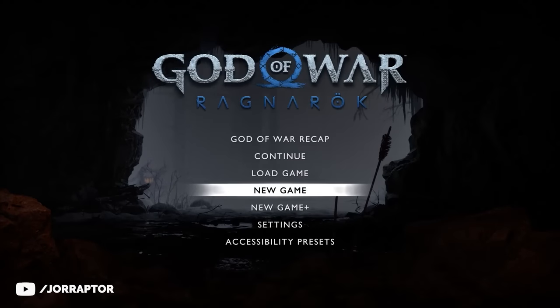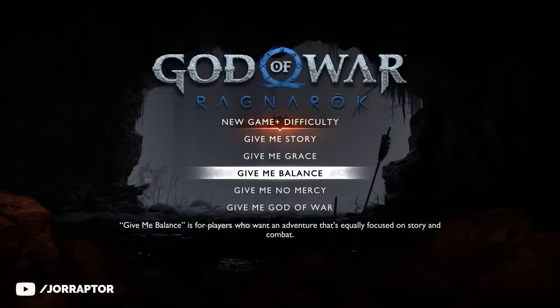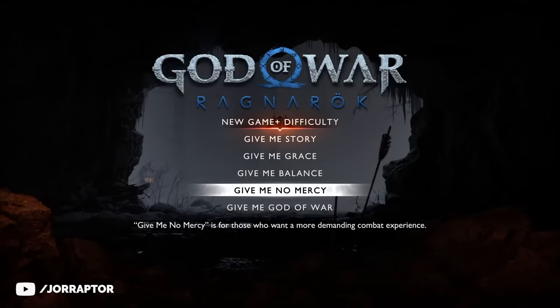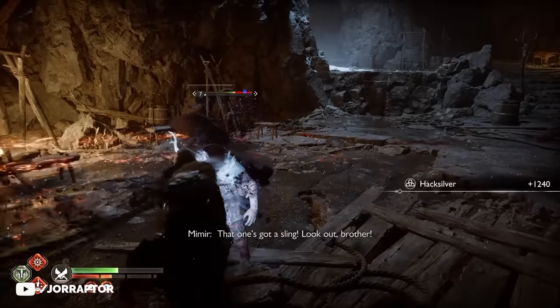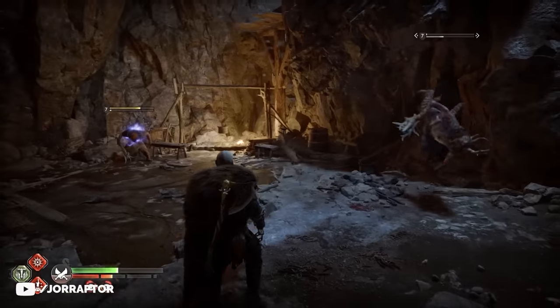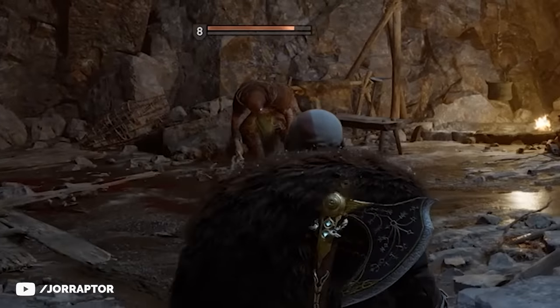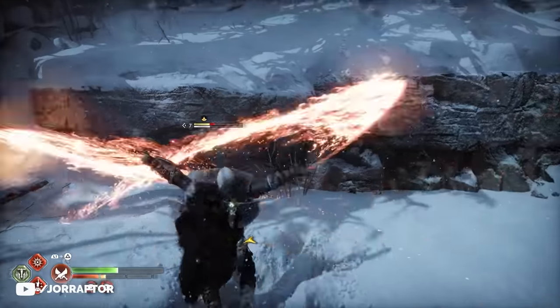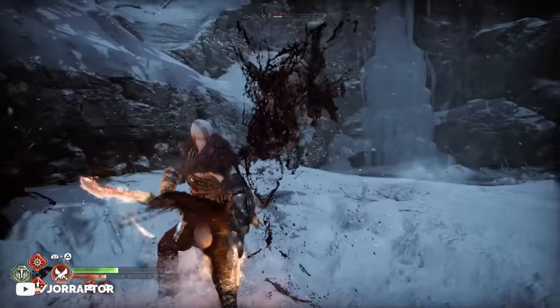New Game Plus is accessed through the main menu — you just pick the save slot you want to use and then select the difficulty. The two highest difficulties, Give Me No Mercy and Give Me God of War, have received new gameplay mechanics. Enemies that have taken damage can now charge themselves up and raise their power level in Give Me No Mercy, a feature previously saved for the highest difficulty. Be smart and attack an enemy as soon as you see them charging up so they don't become more powerful.